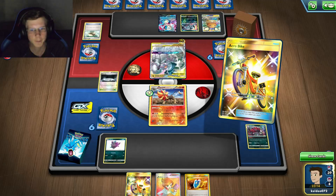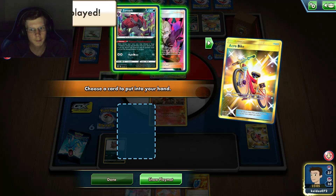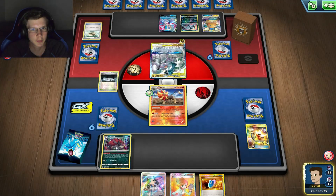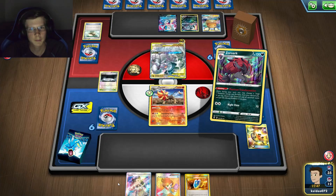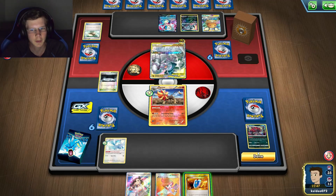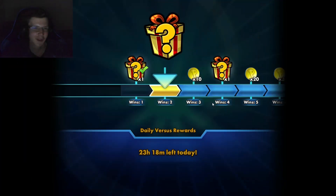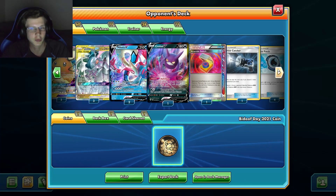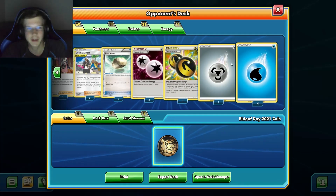I'll go for Pyroar — you can never go wrong with Pyroar. I want to get a Marnie in. I think Alteria could also work but Pyroar's the right call here — GX and V-MAX both covered, works perfectly. Unless he plays a Stealthy Hood or something, he cannot do anything against me. He conceded — nice. I'll peek at his deck just to confirm. Yeah, he had four energy but could do nothing against Pyroar. Easy victory.